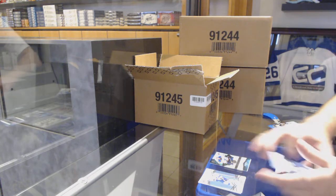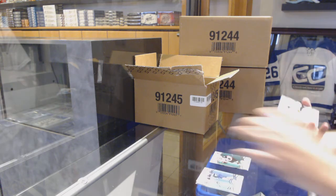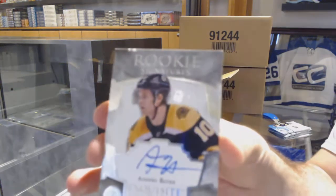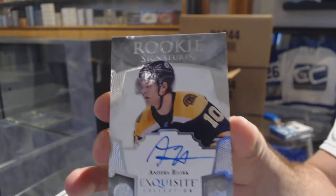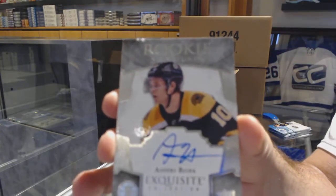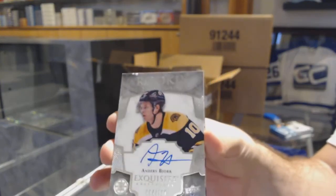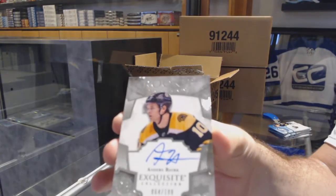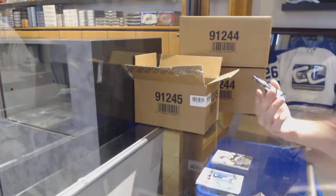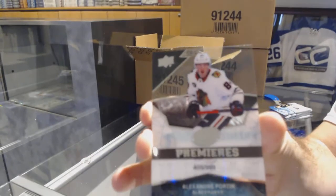We've got a green of Oliver Ekman-Larson for the Coyotes, and an Update Exquisite autograph numbered to 1/99 for the Boston Bruins — Anders Bjork. There's a little ding mark on the top if you guys can see. And a $9.99 Chicago Blackhawks Ice Premieres of Alexander Fortin.